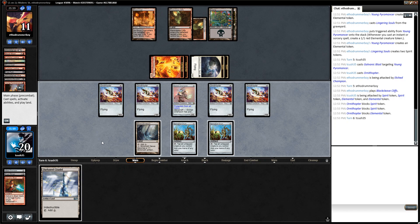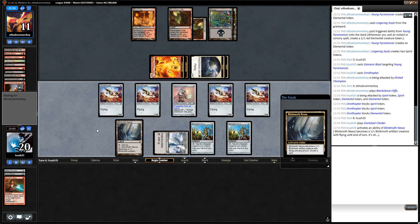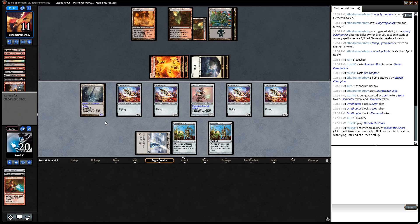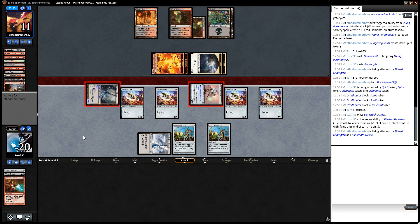That makes me think I shouldn't attack with this Nexus, but it is an extra point of damage. I think at this point I have to get in for every point of damage that I can since I'm not drawing particularly strong — a bunch of Ornithopters and then a Darksteel Citadel doesn't help too much.